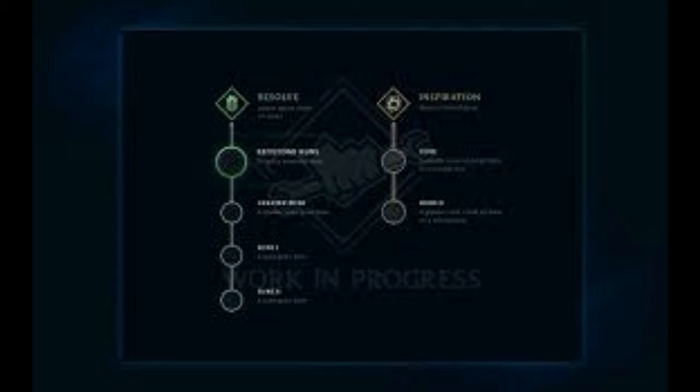More Resolve runes. Iron Skin: plus 5 armor, and gives you 5% armor for a while when you're healed. Mirror Shell: Iron Skin but with MR. Conditioning: after 10 minutes, gain 8 armor and 8 MR, then get a 5% boost permanently. Overgrowth: gain extra health when minions or monsters die near you. Revitalize: heals and shields are 5% stronger, and 15% stronger on low health targets. Second Wind: basically, over time you regenerate gray health.